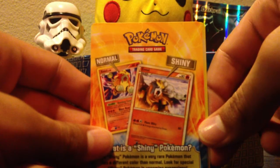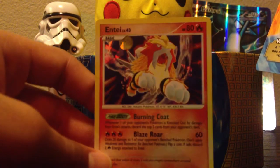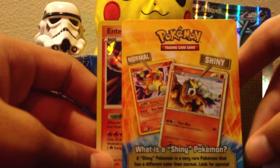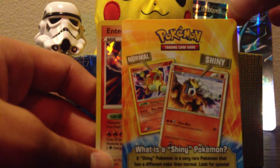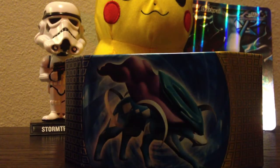And the special folio card is... Entei. Looks pretty cool, you know. So, what is a shiny Pokemon? A shiny Pokemon is a very rare Pokemon that has a different color than normal. Look for special shiny Pokemon in upcoming expansions. So, I got the shiny Entei tin.